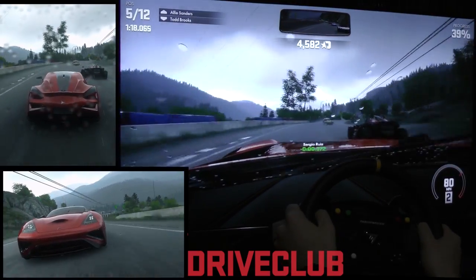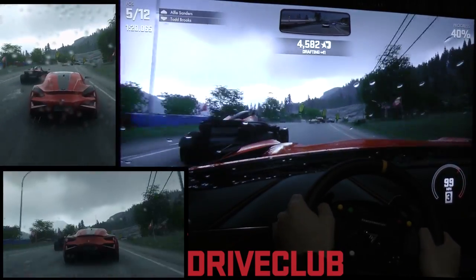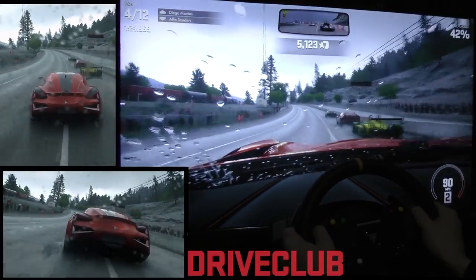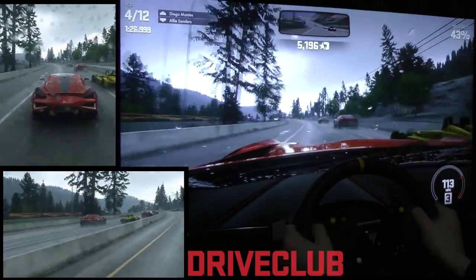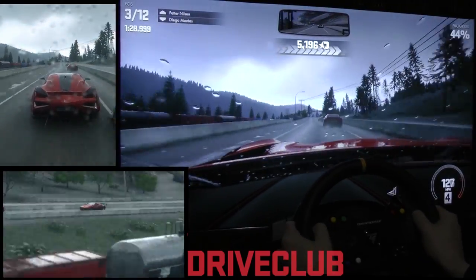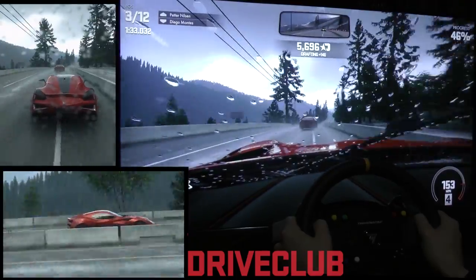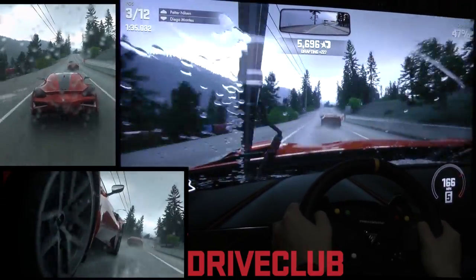I'll put in the opposite lock that's natural to me, but if that doesn't save it, so be it. If I let go of the wheel, sometimes the force feedback will help spin the wheel round and I can regain control. But as you can see here, I'm trying to keep it nice and smooth to get past these guys and then I'll be very mindful under braking. There was a mindset I had to find when driving this.